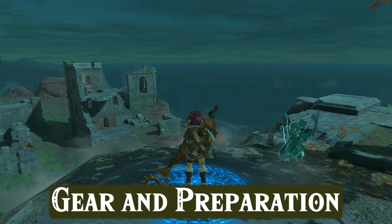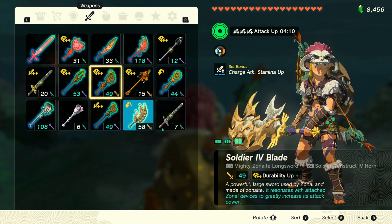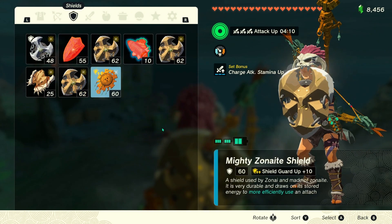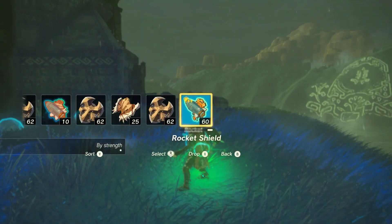Gear and Preparation. Before we charge into battle, let's gear up. You'll need a trusty shield, rockets, and a decent bow with enough arrows to spare. Remember, quality over quantity when it comes to your arsenal.